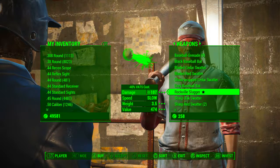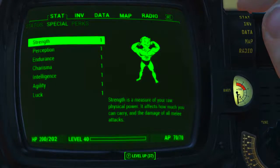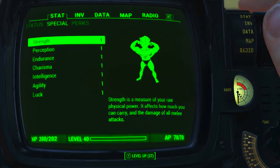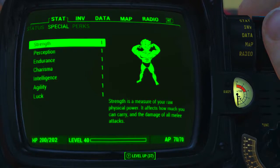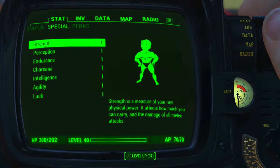As per usual, the price of the weapon will vary depending on your character's current charisma level. Before modding it out and looking at the weapon's base stats, I have reduced all my character's special attribute stats to one. I also have no bobblehead perk or magazine effects applied to my character. What this means is we will be seeing the absolute minimum base stats of this weapon.